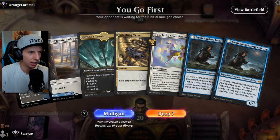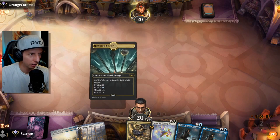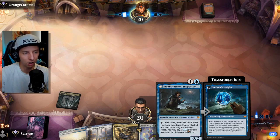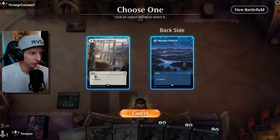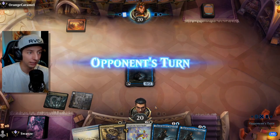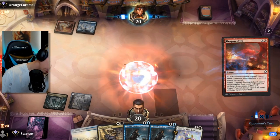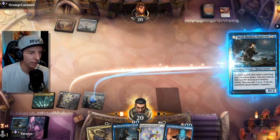We've got a turn-two Jacob — we can definitely keep this hand. Turn-two Jacob can also get rid of turn-three Jacob if we draw another copy. What's really great about Jacob is that it doesn't cost any mana at all to tap and use its exiling effects — very nice. They Dragon's Fire it though, so that first Jacob is gone.